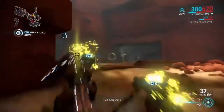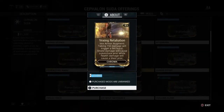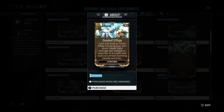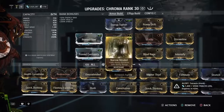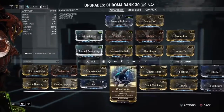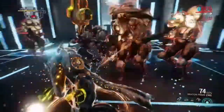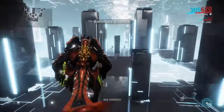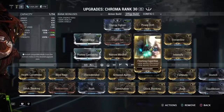Chroma also has 4 syndicate augments, which I will be showing on screen now, that improve upon his abilities. So, how would you mod up Chroma? I recommend building to your own playstyle since that way you'll have more fun with the frame, but I have my build up on the screen as an example. For me, I like to play very aggressively with Chroma, so I use lots of duration and power strength for his second and third abilities. I also have an Effigy build for if I'm defending a point or farming.